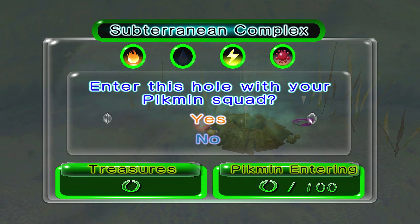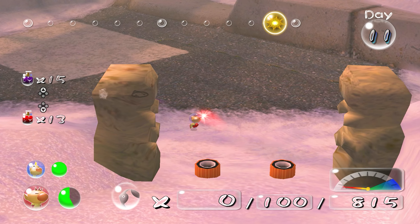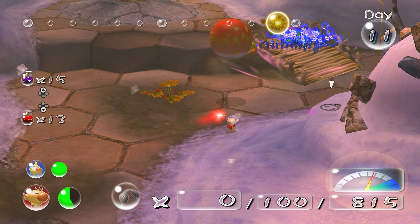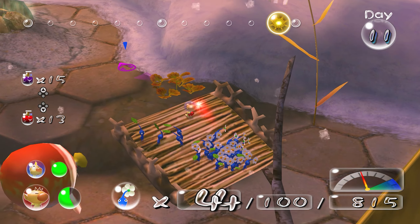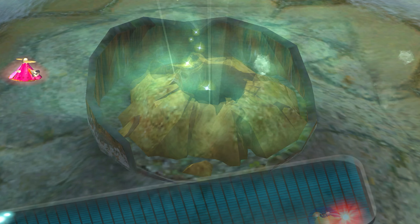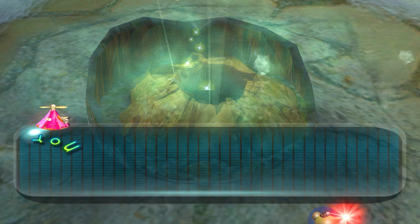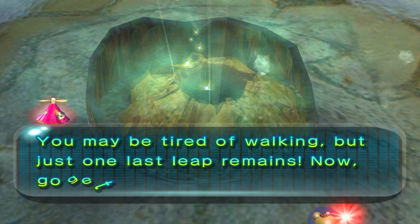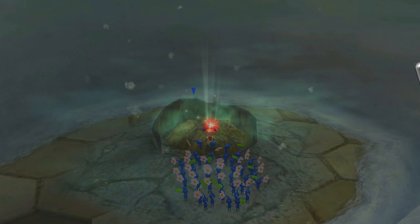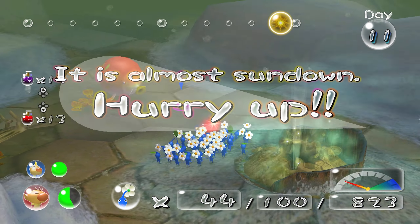Oh, so that's what this one is - this is the Subterranean Complex. Fire, electric, and poison hazards - no water hazards. Okay, this one's tricky, I'm definitely not doing that one today. And here we go - we found the final cave of this area. Yet another cave discovered! Venturing to the farthest reaches has proven rewarding. This one is the Frontier Cavern - fire, water, electric, and poison - literally everything in this one.